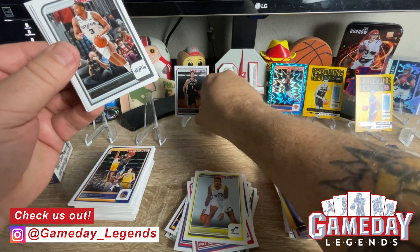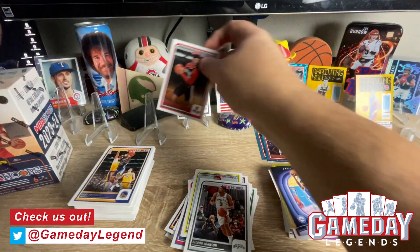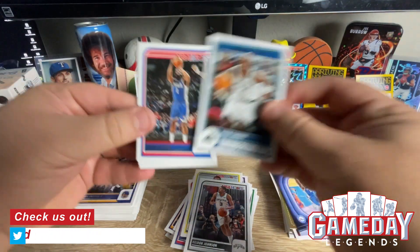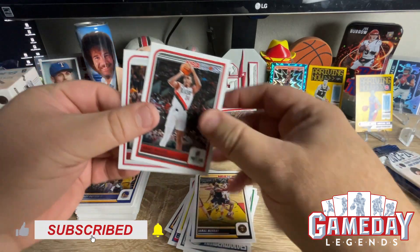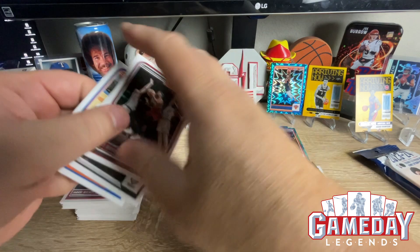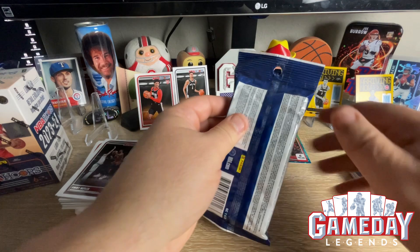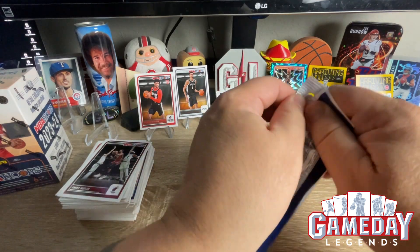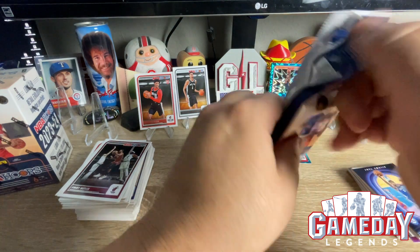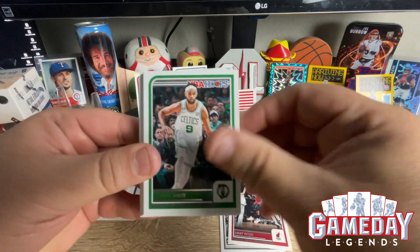And we got Scoot! Let's go Scoot. I thought he was back to back — I guess not. We got two Wembys on the board. We got one of the Thompson Twins in Arriving Now. Got a lot of cool Teal Explosions. Wemby base — let's see if we can keep it rolling. Be nice to get a Teal Explosion Wemby.